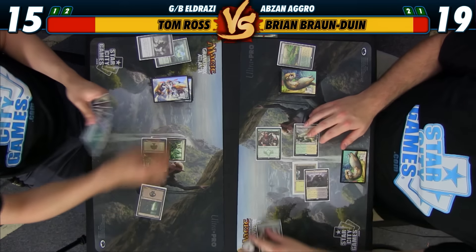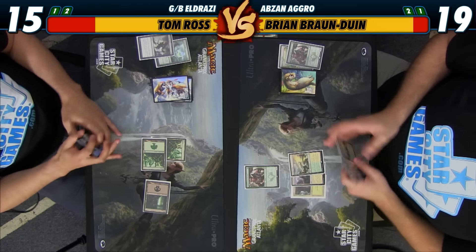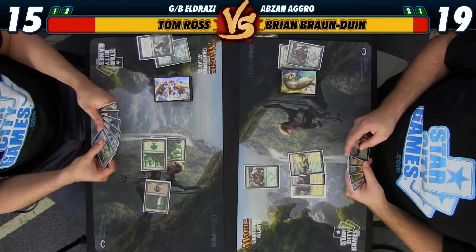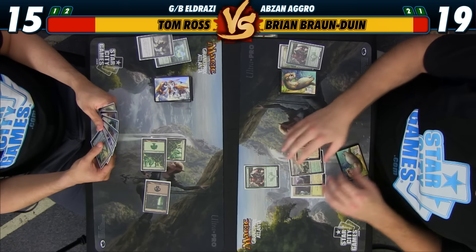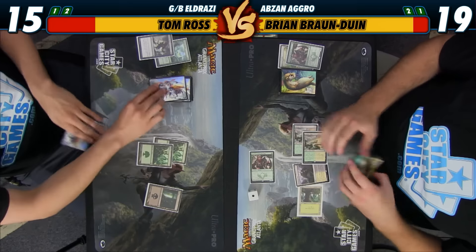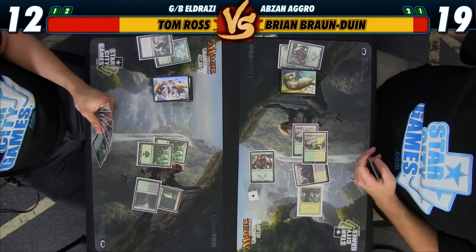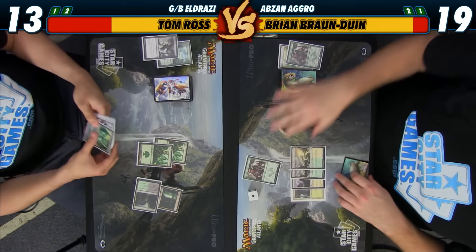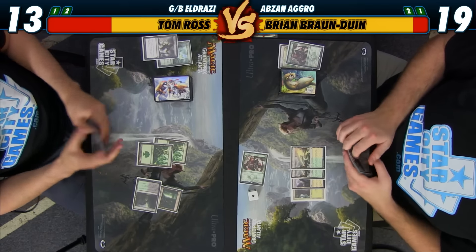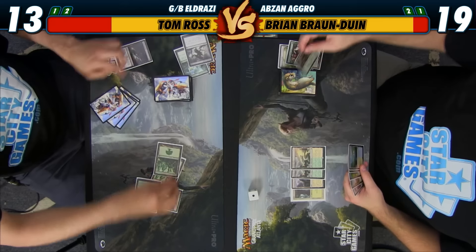Yeah, Ultimate Price — the big one. If I'd gotten Jungle Hollow I wouldn't have lived through Ultimate Price. That draw sucks. You're at fifteen. Alright, I think we just go ahead and hit you for three — you're at twelve. Let's say go. No Jungle Hollow. Okay, thirteen — go. I feel like Warden is gonna bite the dust, but we'll see. I'll attack, and I could take it and probably get a Rhino.